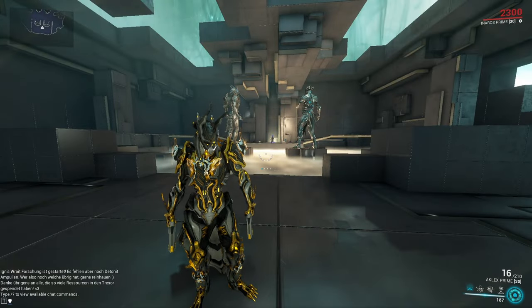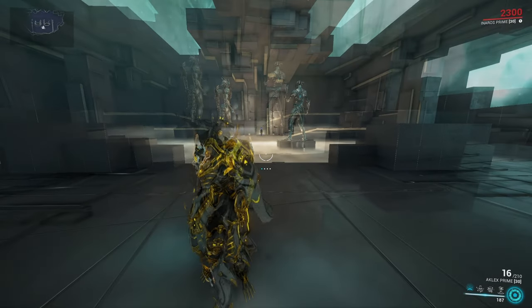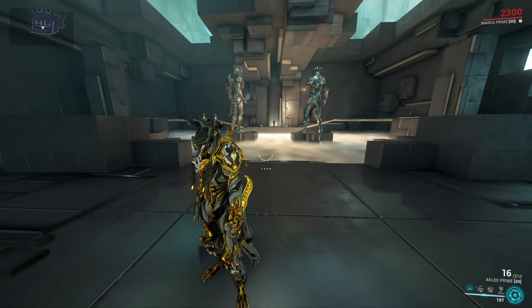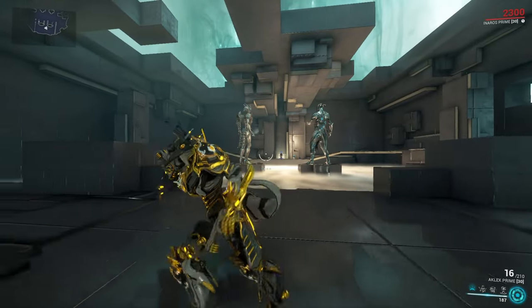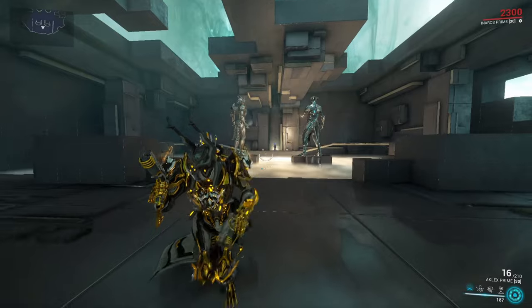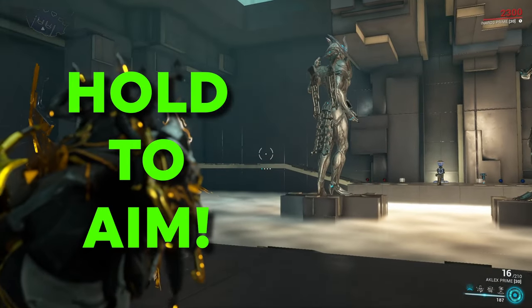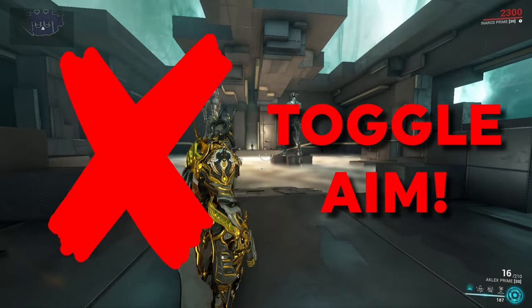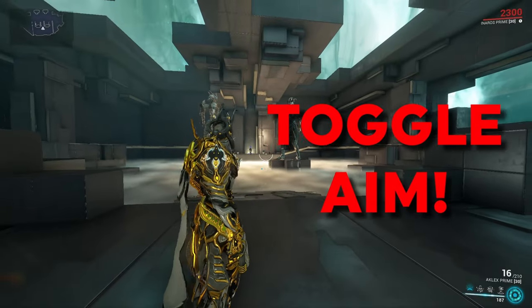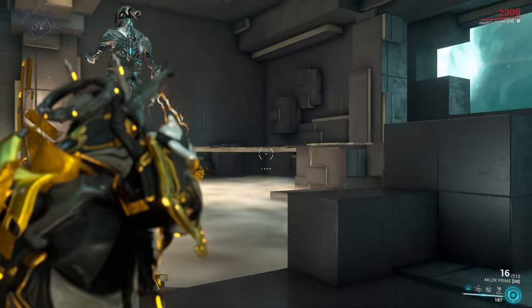Before we jump into the nitty gritty, we first got to take a quick look at our control schemes — there are only some things we need to adjust to make sure that our movement is as flawless as possible. First thing is that we set the game so that we have to hold down our aim key in order to aim. Don't use toggle aim on/off — make it so you have to hold down the aim key.